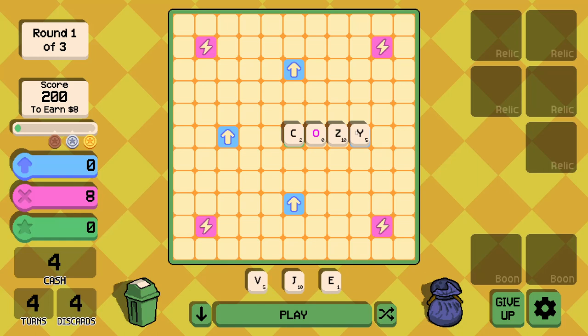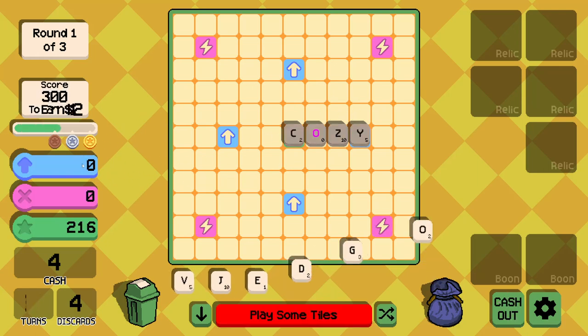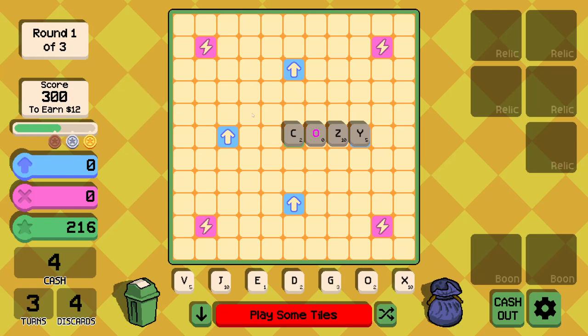We've got an 8 multiplier, which I believe is just 2 for every tile played, and then the score comes from the board and the tiles themselves. We'll play that word. We beat that first score of 200 in one go, which is good.